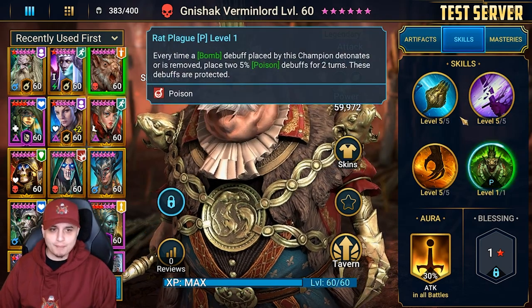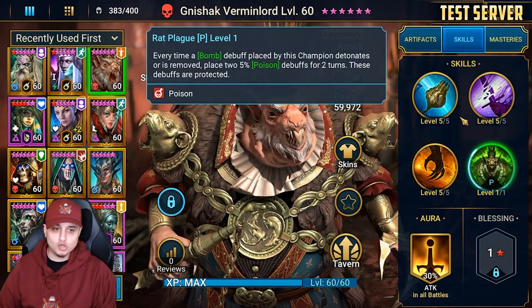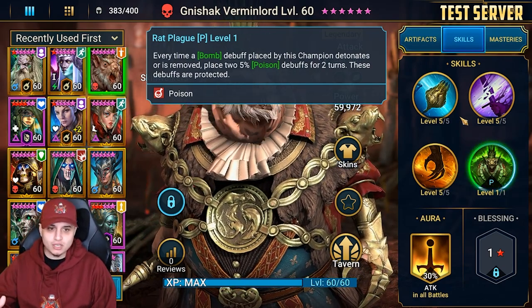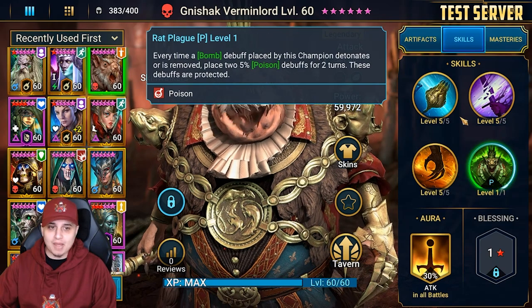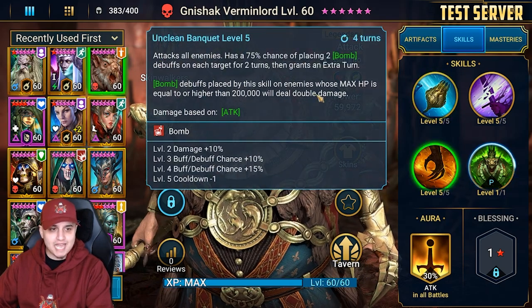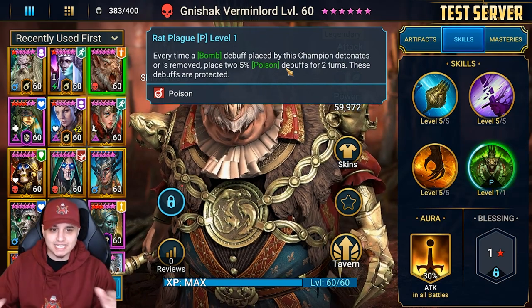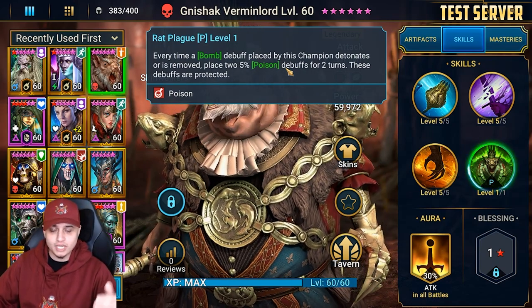With the Rat Plague passive: every time a bomb debuff placed by this champion detonates or is removed, it places two 2.5% poison debuffs for two turns. These debuffs are protected. Do you know what I'm saying? Protected poison debuffs every single time a bomb detonates or is removed. So if bombs are detonating on waves, hypothetically two bombs means you're able to cycle this multiple times with the extra turns and the A1. The amount of poisons is astronomical — it's insane, and you can easily speed-farm dungeons with a passive like this.